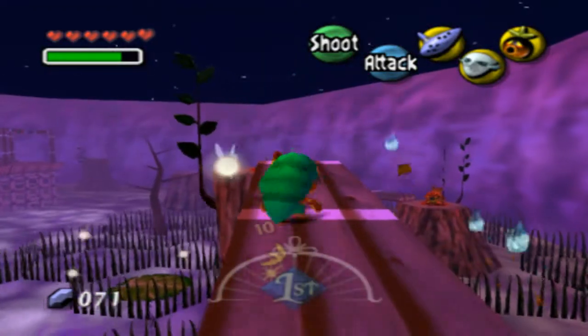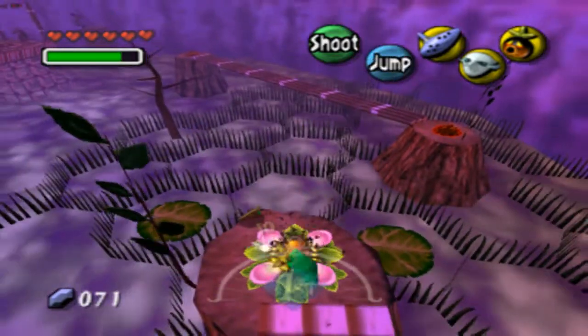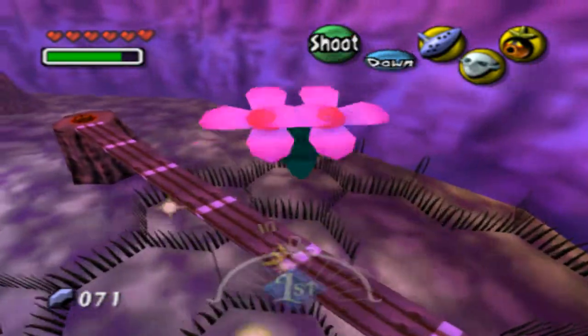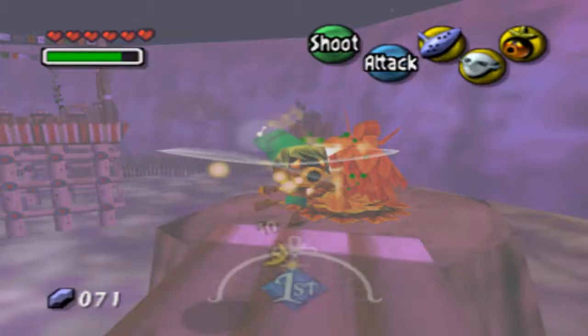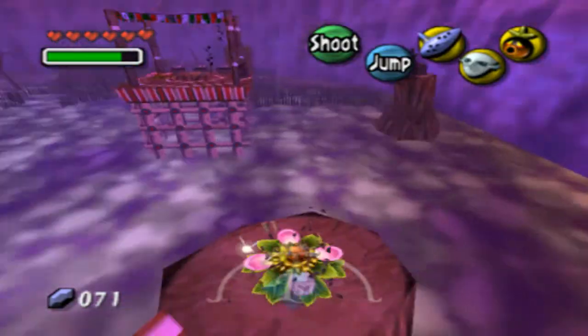You just have to blow bubbles to kill those — two bubbles is enough. Probably around this video we'll be starting Woodfall Temple. We'll probably collect three fairies. We won't get far in it though.